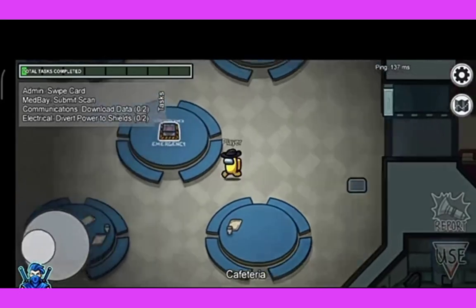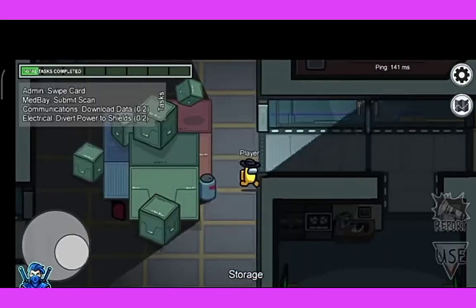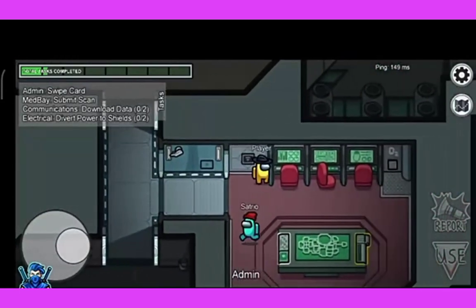If the impostor kills you, you will be getting out. So now as you can see, I am running. Wherever you want to go, you can see the map up there.